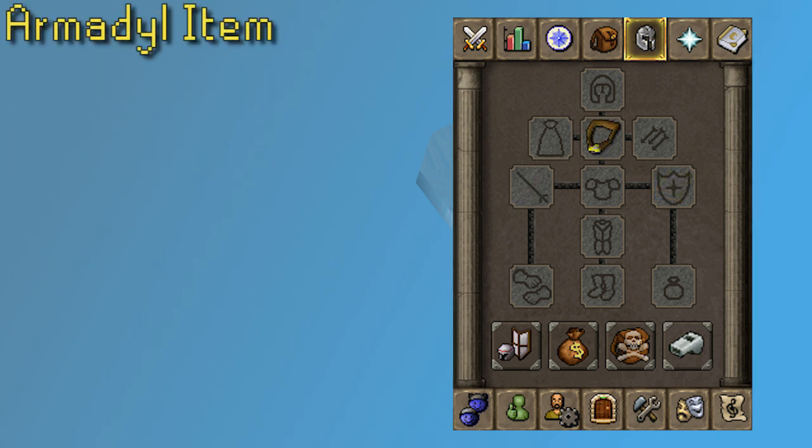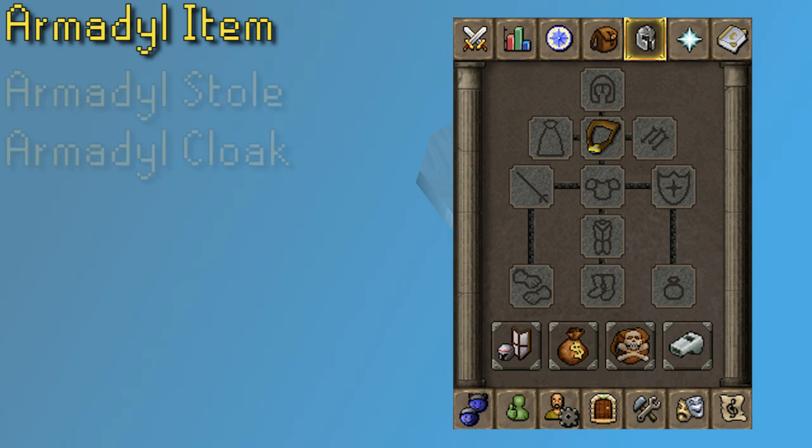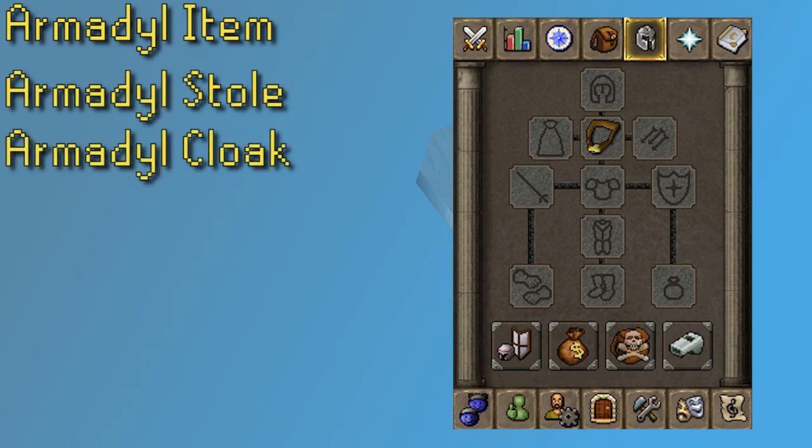Finally we have the Armadyl item. Again, Armadyl is not needed if you use the 60 Agility method to get into the caves, as you can avoid the Arma area. You could accidentally wander over to the area, and the Avansies do get a bit too close to the imps sometimes, so you're better off just bringing this item. The easiest Armadyl item to obtain is the Armadyl Pendant, which is a reward from the Temple of Ikov quest and can be re-obtained for no fee from the same Armadyl guard you got it from the first time. After that, the Armadyl Stole and the Armadyl Cloak are both very cheap.